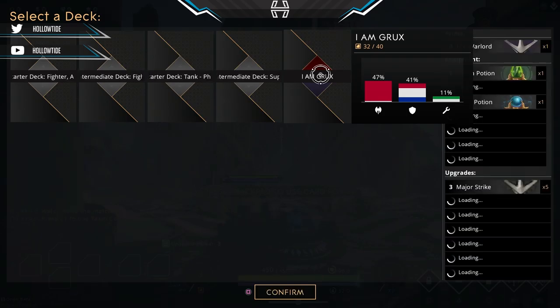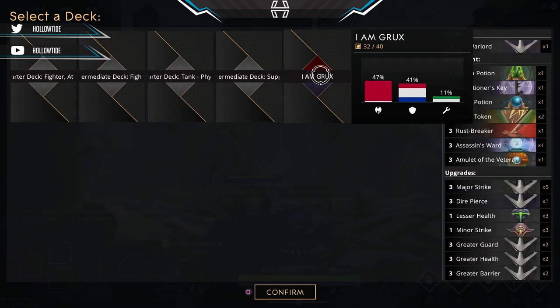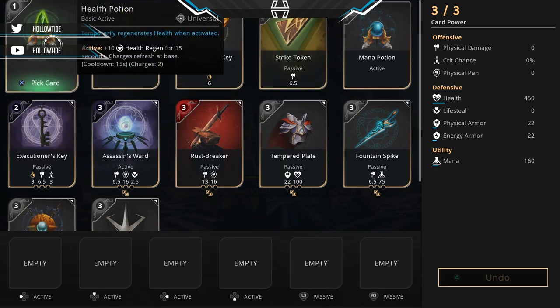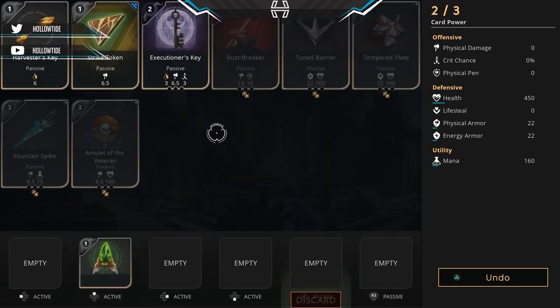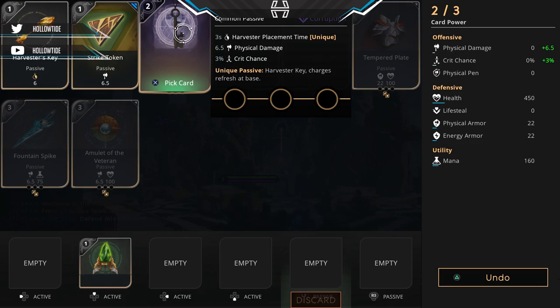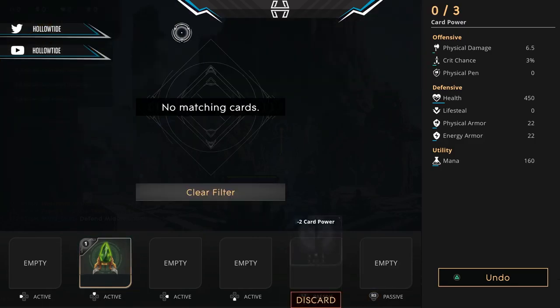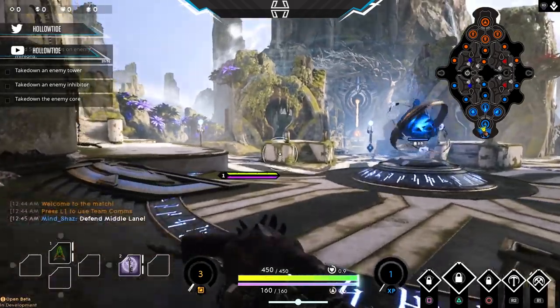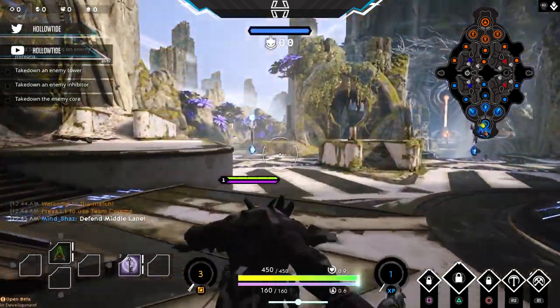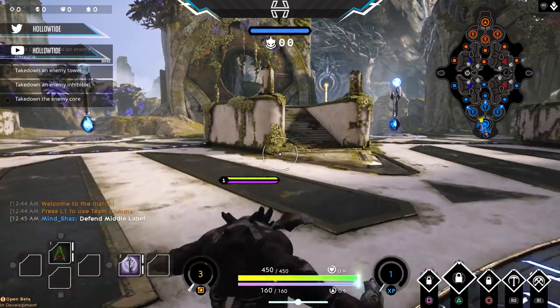What I like to do when I first spawn into the game is take Double Pain just so I can get that extra bleed damage. This is the card deck I use. I like to start off with the health potion because Grux doesn't have any sustain in the jungle, and then I take an Executioner's Key because planting harvesters is probably one of the most important things you can do at three minutes, and you also get a little bit of physical damage.